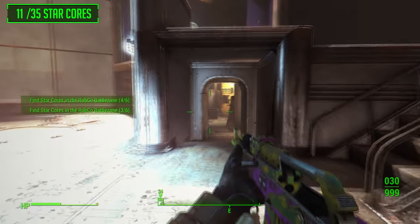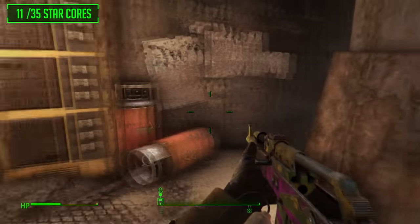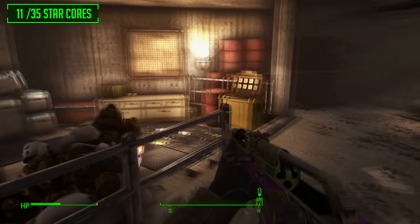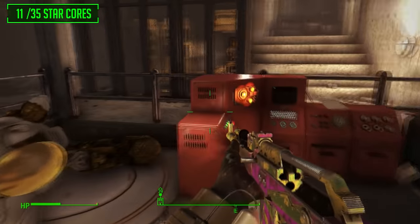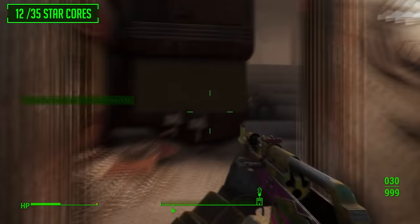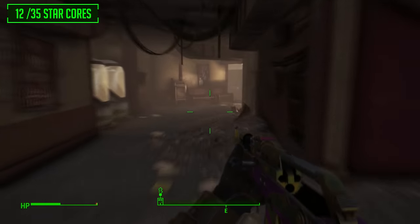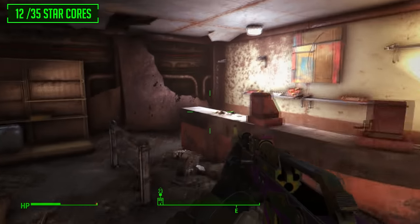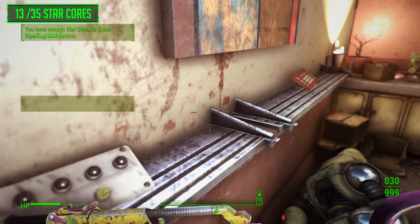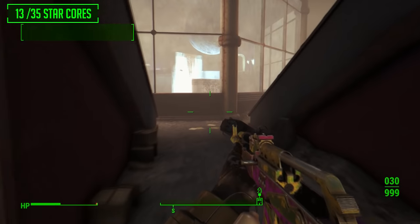Do stock up on ammo. Take your way back out and go through the right-way exit. Once down here there will be another load of robots — kill them all. Come around to this little area and take this star core, then continue up the stairs. There is only one more to go, located underneath the stalls at the gift shop museum area. Go through just behind the checkout and there is the next star core. That is all of them in the Robco Battle Zone.